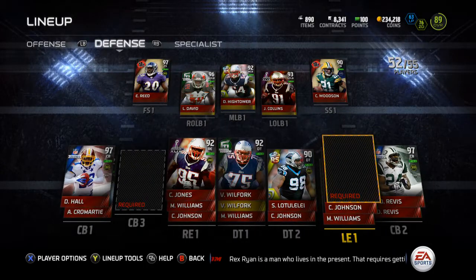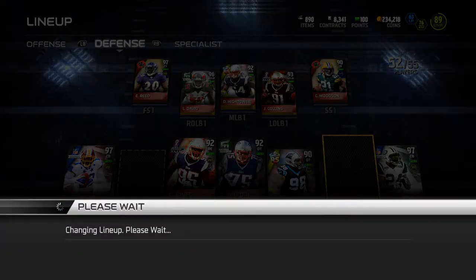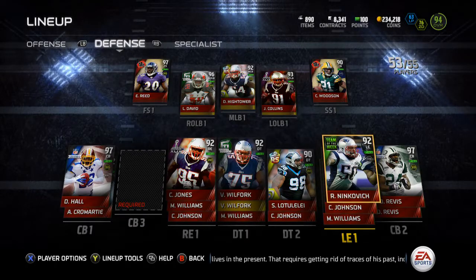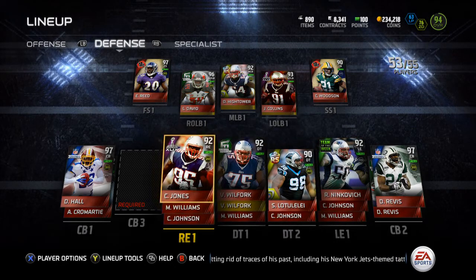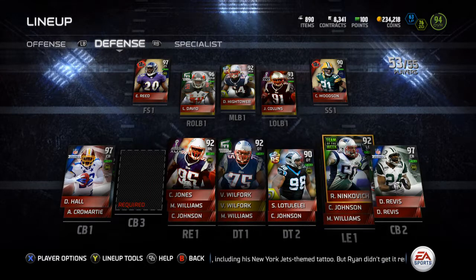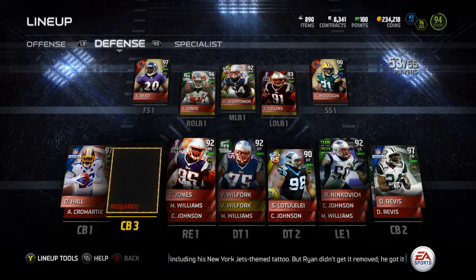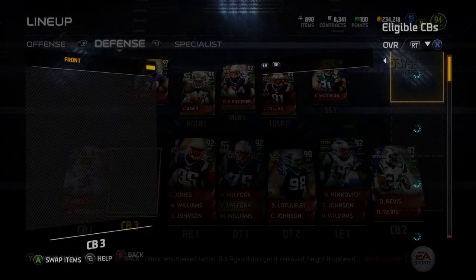I also went out and picked up another Rob Ninkovich to throw on the team — throw him in at left end here. That'll give me 92-rated players on the defensive line for the Patriots, because I usually don't play four down linemen. So it'll give me three Patriots on the D-line, all 92s. Pretty nice — two of them being Super Bowl cards and one being the Football Outsiders Vince Wilfork.